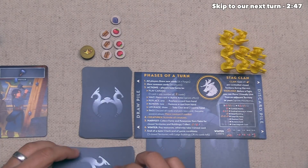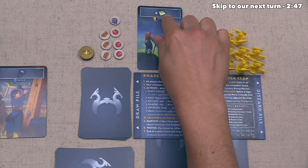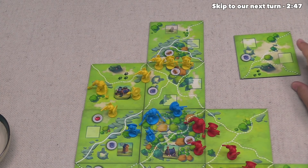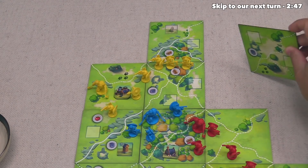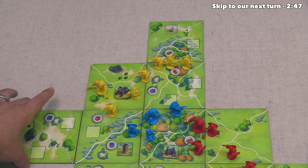Yellow can go next, and they want to play an explore card just like the blue player, but they are actually going to explore with it. So they'll draw the top card from the map deck, add it down onto the board, and it appears it must go in the only open territory that the yellow player currently controls. After considering the options, they are going to place it right over there.